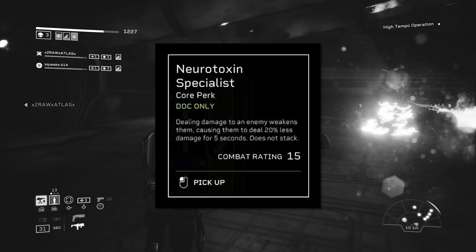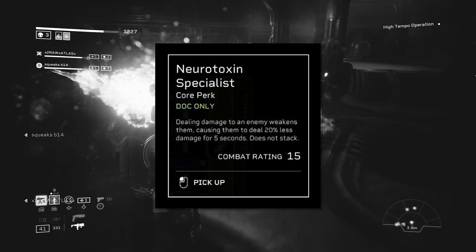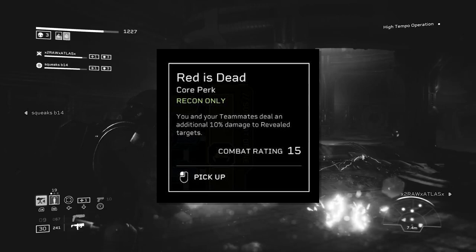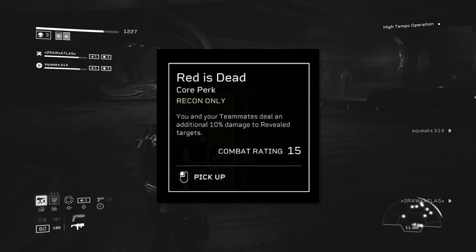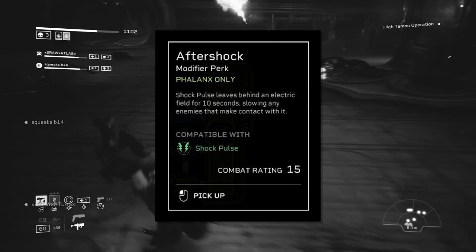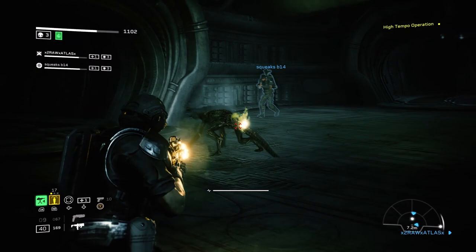Creative Pain Point Solutions makes you and your turret deal 10% more damage to slowed enemies. For the Doc, we have Neurotoxin Specialist — doing damage to an enemy weakens them, causing them to deal 20% less damage for 5 seconds, and it does not stack. For the Recon, we have Red Is Dead — you and your teammates deal an additional 10% damage to revealed targets, which is an excellent perk. Finally, for the Phalanx class, we have Aftershock — shock pulse leaves behind an electric field for 10 seconds slowing any enemies that make contact with it.